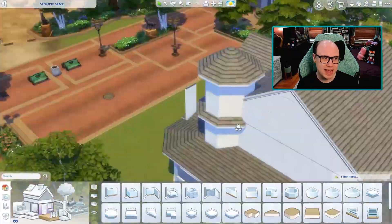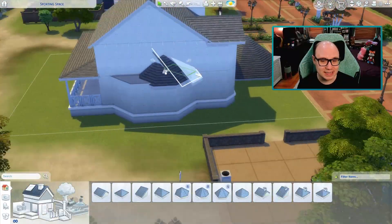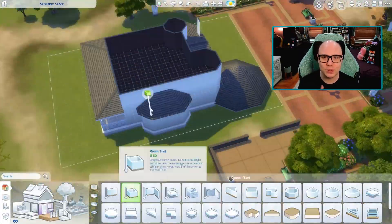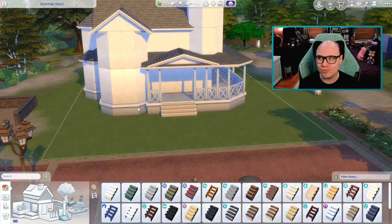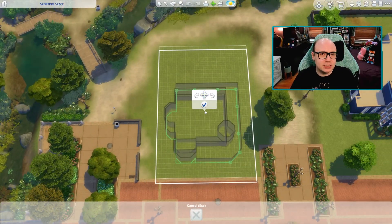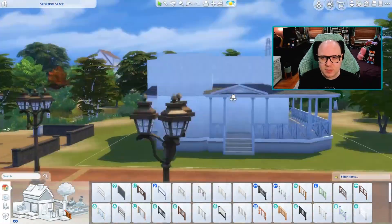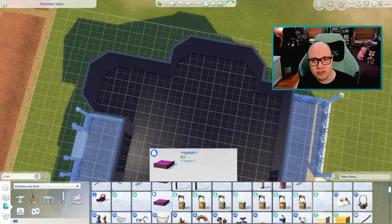My generation four sim Luella is a musician and her husband is a professional athlete, and this build is specifically for them. I wanted a place where Luella could perform and make some extra simoleons, but also where Gage her husband could get his fitness skill up and mentor other sims. So that's the whole reason why I built this recreation center. We needed a jungle gym so I have the pirate ship jungle gym, and because the whole first floor is also a performance space I thought there should also be a bar, so I created a cute little bar space.